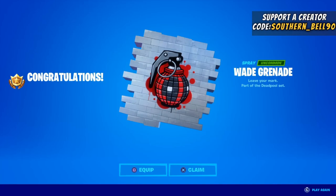Here is what you get after completing week three of Deadpool's challenges: it's a spray called 'Wade Grenade — Leave Your Mark,' part of the Deadpool set. Congratulations! Use this after you kill somebody, because you are the bomb, Deadpool.